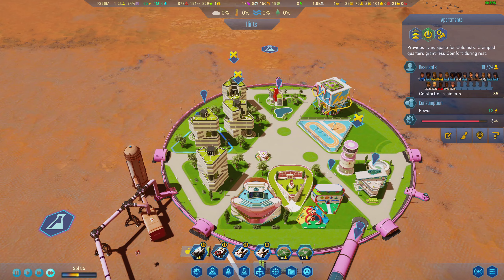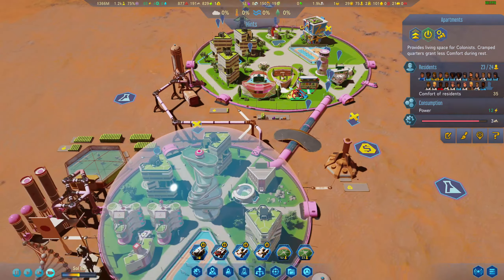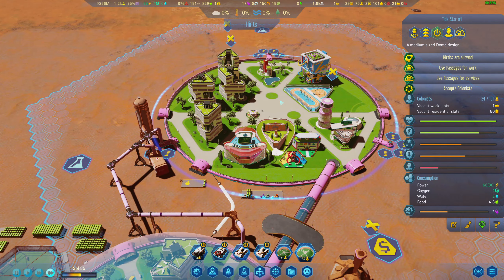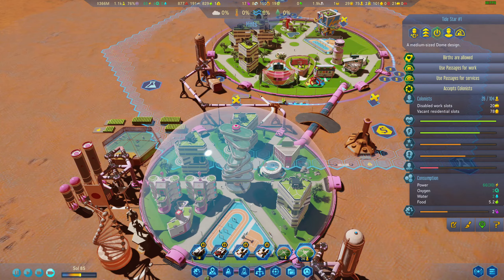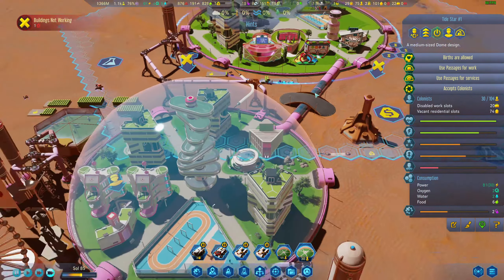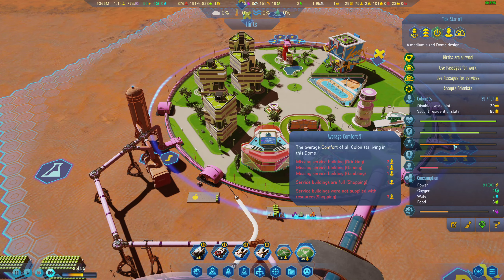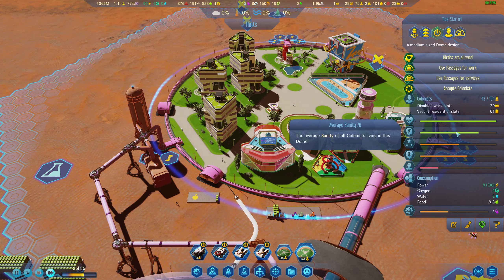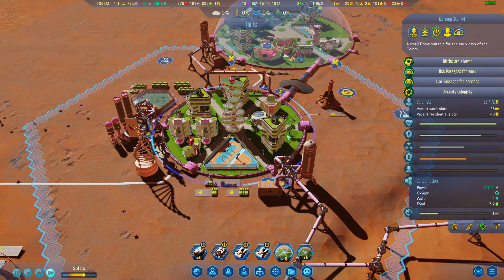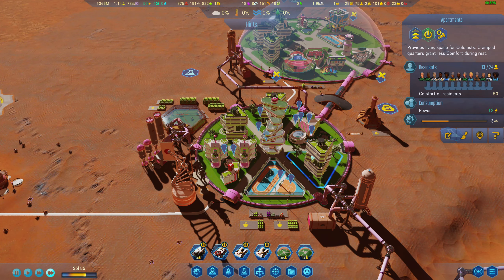Colonists can work in a dome one tile away but they get a negative 10 penalty, and they can only work one connection away. Right now you can see this is a nice place to be — a lot of people like it over here. We're actually starting to flood the area now that I put those filters in, so hopefully we don't get too many negatives and we can continue production.